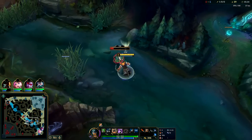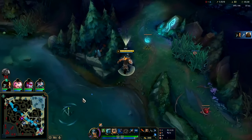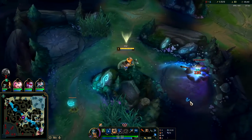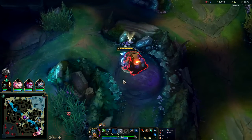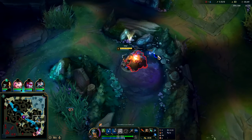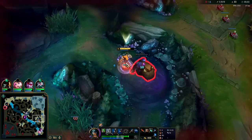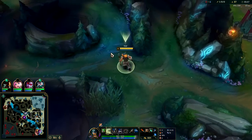We'll slide it, auto attack E, and continue our full clear. You want to try to pick up your axes as much as possible because it puts your Q on a lower cooldown. Normally when you throw it, you want to throw it the minimum distance so you can easily pick it back up. You only throw it max distance if you have to — it's more out of necessity than preference.